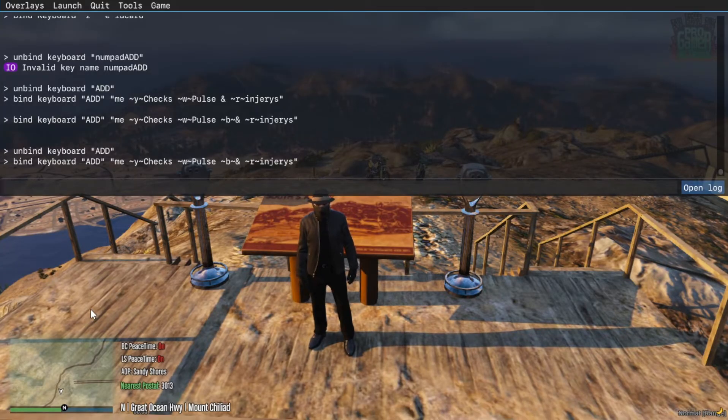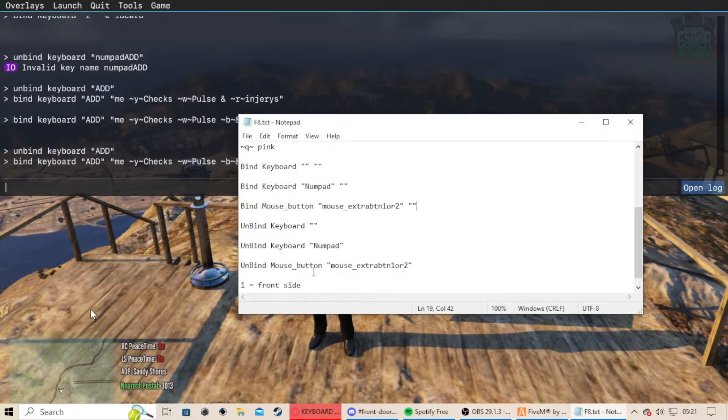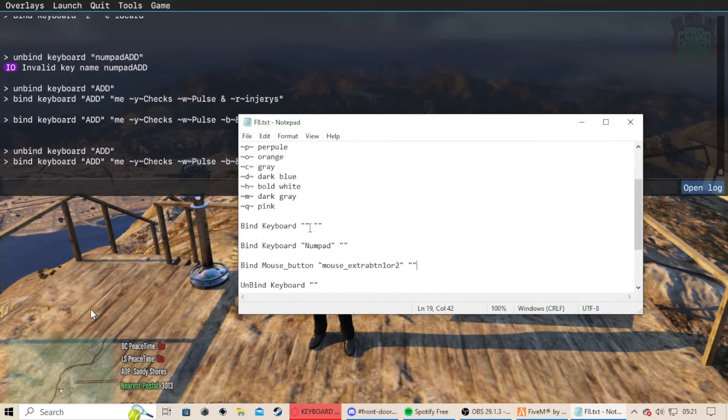Let's say we want to maybe do cuff drag. One thing you can't do, which annoys me, is the jail script. I have not found a way to do that yet. If any of you guys know how to do that, please join the help server and let me know.